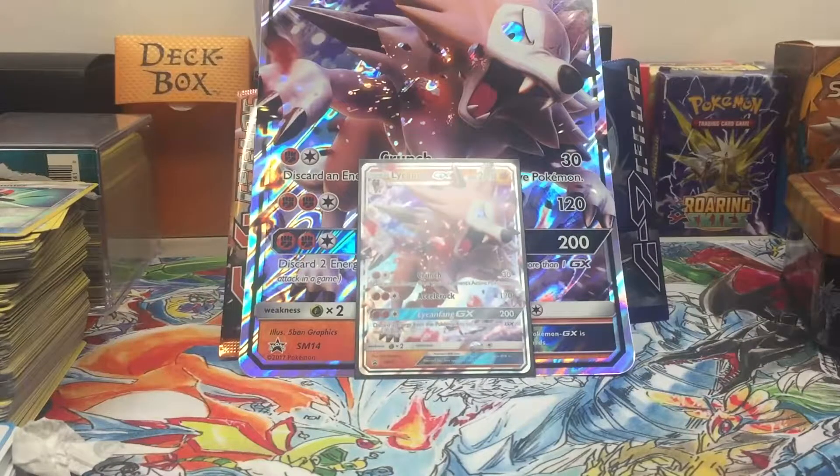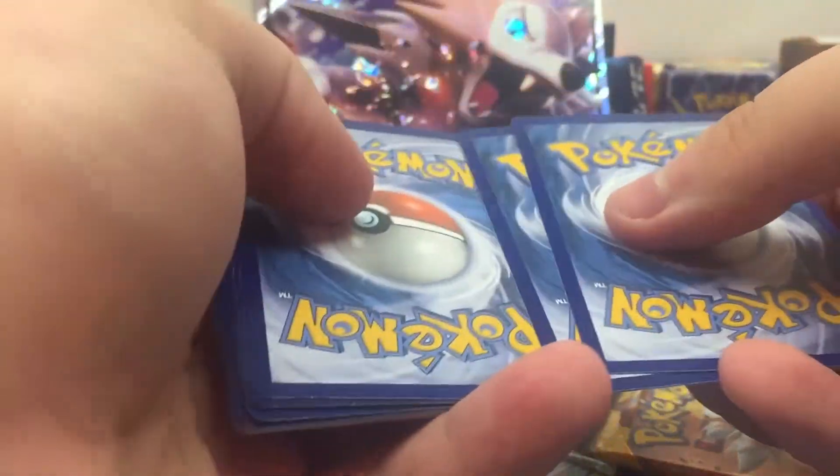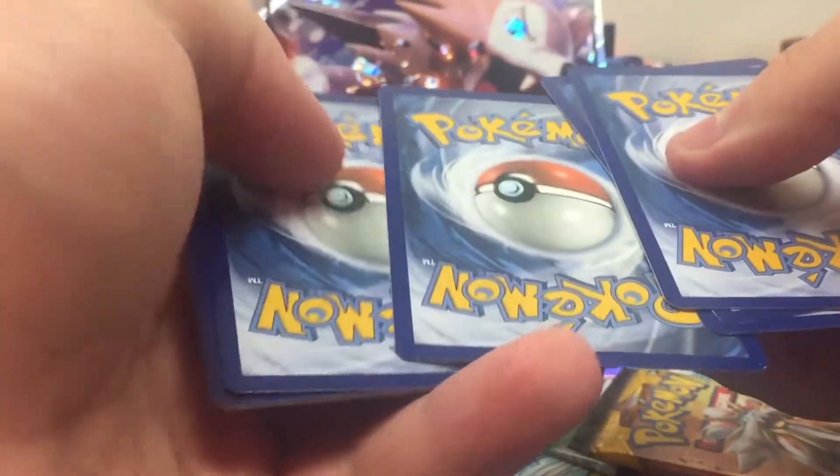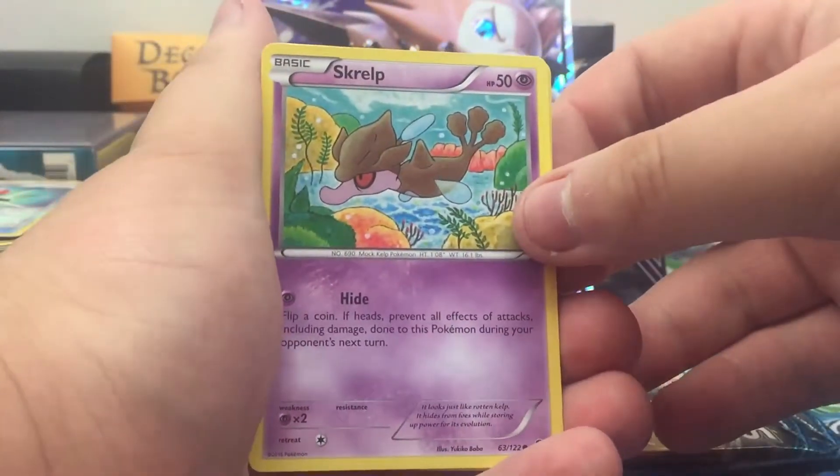We have Crunch, Accelerock, and Lycanfang GX — not bad moves. 200 HP and 200 damage. We're gonna go oldest to newest packs, so we'll start out with Breakpoint. Can I pull a Break for once? I put the code card to the side — one, two, three — can I get a Break? Never have gotten a Break yet.